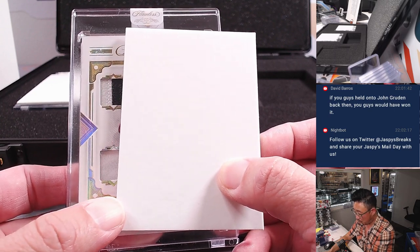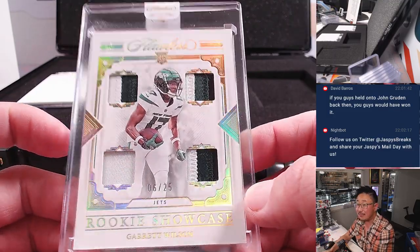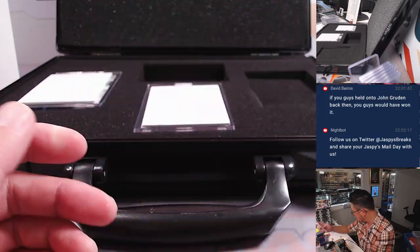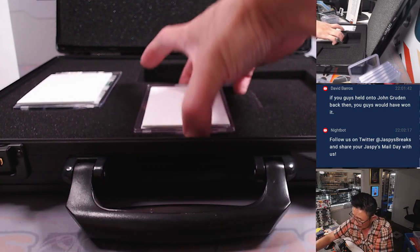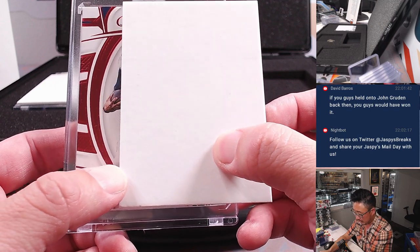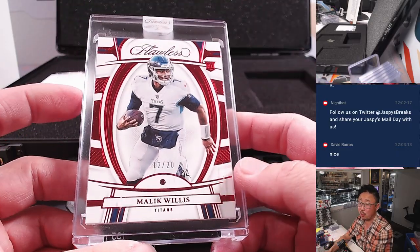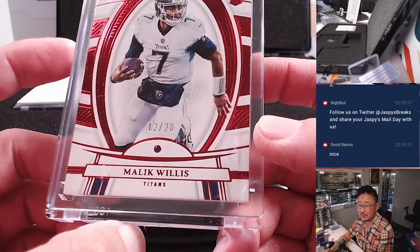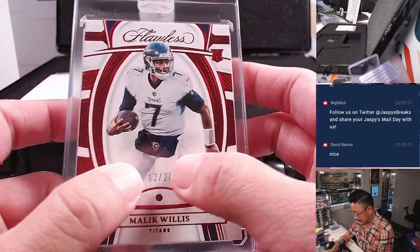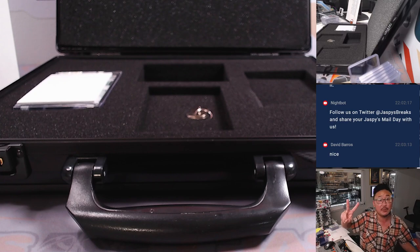We got a quad relic rookie showcase, Garrett Wilson — six out of 25, rookie quad relic for the Jets. Jets are a number block team, that'll go to Jets six, and that's going to go to Matthew S. Stuck in the middle is Malik Willis, because he's a quarterback — 12 out of 20, scrambling out of the pocket. That's Ruby. Titans two — that's on the Saints number block list. Titans two is going to be for William.